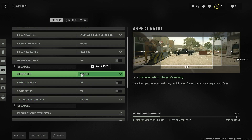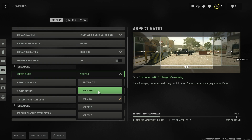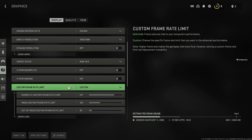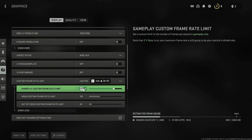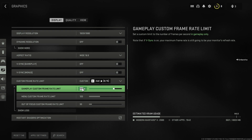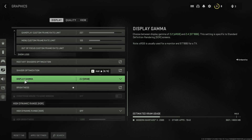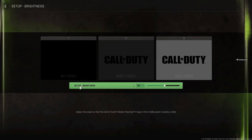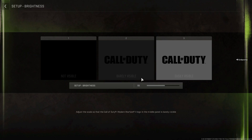For Aspect Ratio, go with 16:9 for a standard monitor, or choose accordingly for wide or curved monitors. Scroll down to Custom Frame Rate Limit and set the Gameplay Custom Frame Limit to three frames less than your monitor's base refresh rate. My monitor is 240 Hz so I set it to 237; if yours is 165 Hz set it to 162. For Display Gamma, use 2.2 for a monitor or 2.4 for a TV. Set Brightness slightly above 50 for a little extra visibility. Turn off High Dynamic Range.